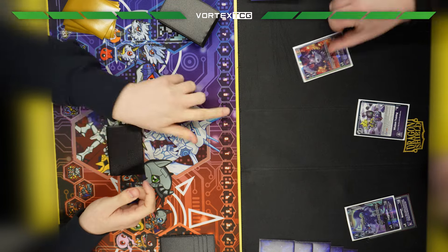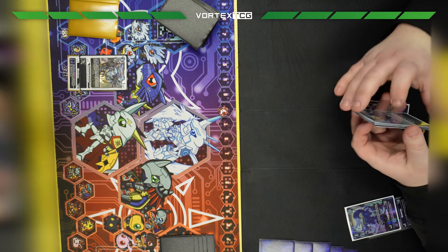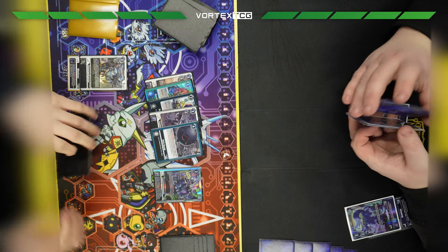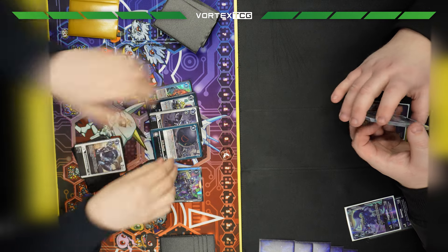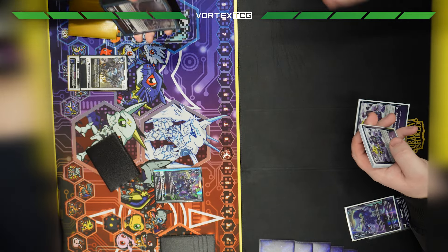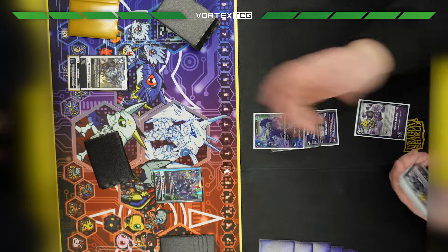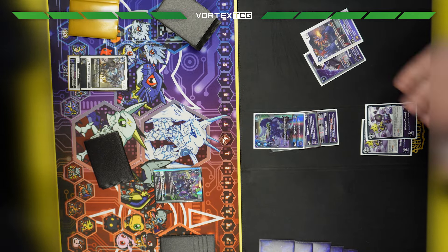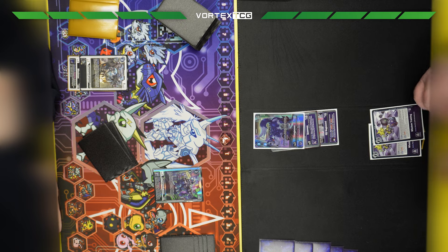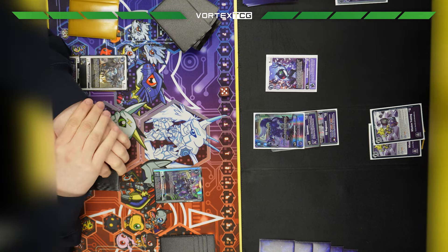Going into game 2, my opponent gets a really good start with the mental training and the Lugamon in raising — basically says he's got the EG ready. I actually get rookies this time though, which is nice. I go into the searcher Commandramon and add the Decoy Commandramon — just want to have the Decoy in case I need another way to prevent deletion effects. He goes into Lugamon with the EG, gains memory, plays another mental training, adds the EG, goes into Drachmon, reveals top 3, adds the Lugamon, trashes the Fascomon, and passes back to me.